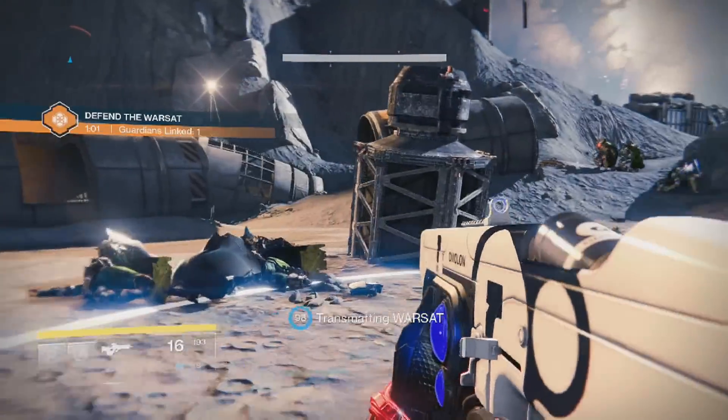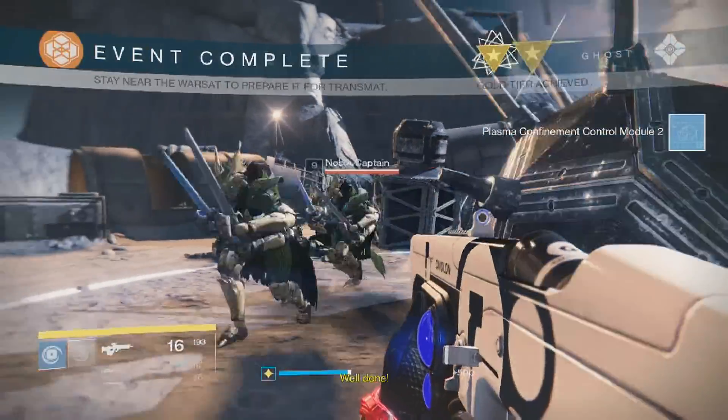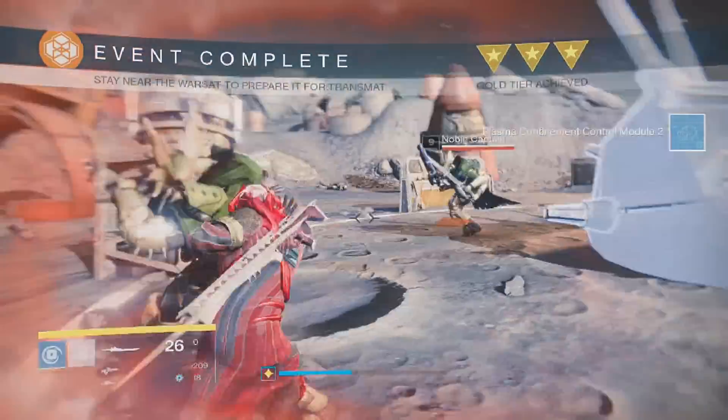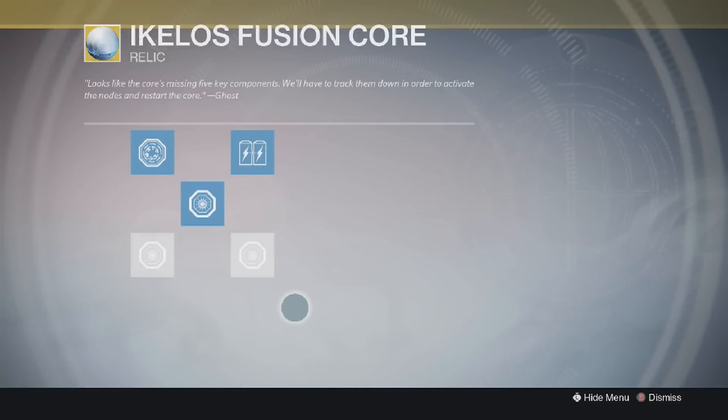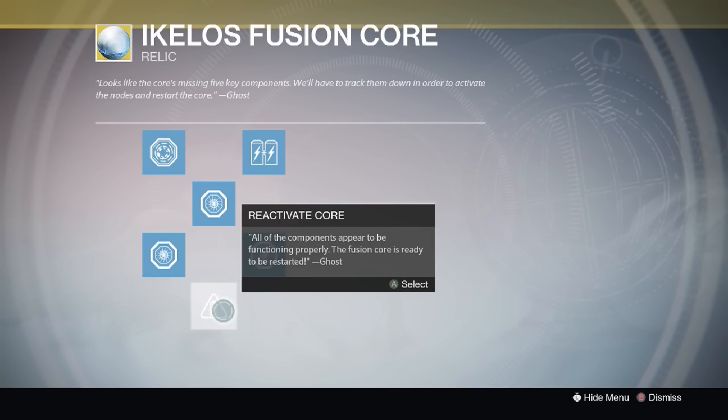Once you have done the public event on Earth, you will receive a blueprint that you can add to your fusion core. Do exactly the same thing on the Moon — go on destinypublicevents.com and check the timer for the nearest warsat public event, then add that blueprint to your fusion core. Now the last public event on Mars: do the event and add the final blueprint. Once you have added all the blueprints onto your fusion core, you will get a brand new fusion core. Give the new fusion core to the gunsmith, and from here it's a waiting game.